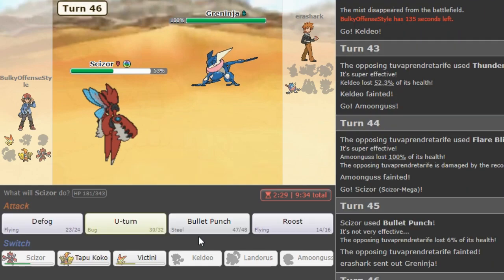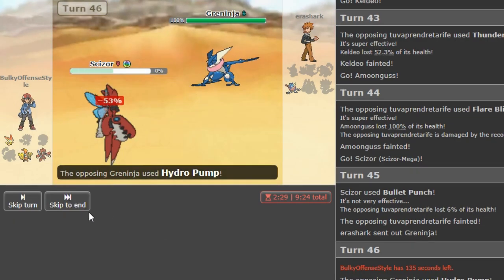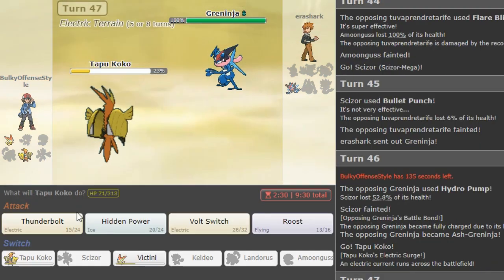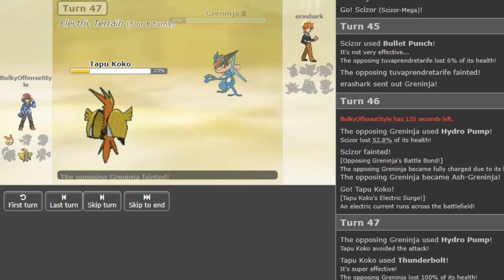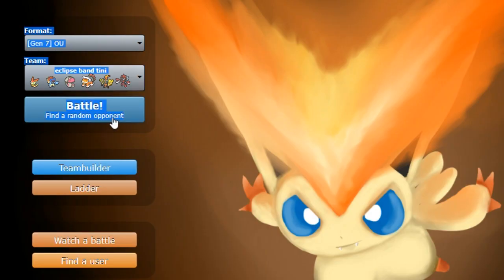If he has Roost I have to poison him ASAP. Yeah, as you can see, both Zards are a problem for the team. I didn't even consider that it was X — I was just focused on Zard Y based on how he played. But thankfully we were able to put him in range with recoil. So if you see Zard you have to keep your Lando healthy in case it's X so they can take at least one hit. Since I lost my Amoonguss I can lose to the Greninja now. So we lose to Ash Greninja unless we dodge.